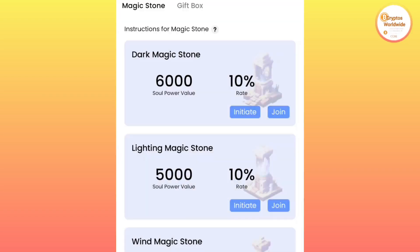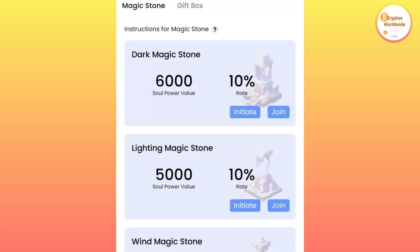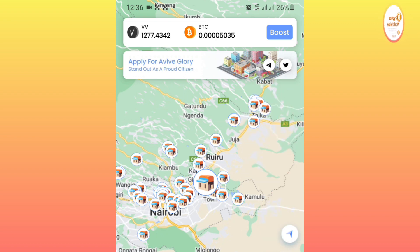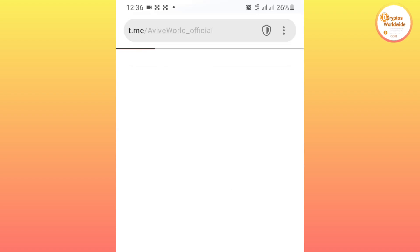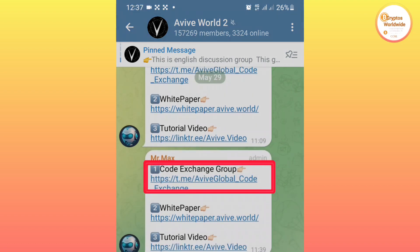To get the code, click back and look at the top of the screen — there is an icon that looks like the Telegram application. Click it and you will be directed to the official page of AVIV mining. Join that channel, and immediately after joining you will see different links. Join the 'code exchange' group.